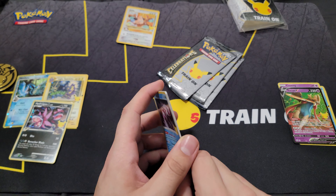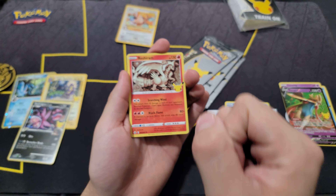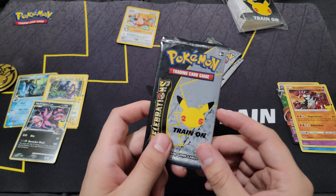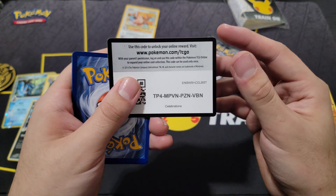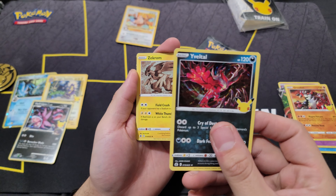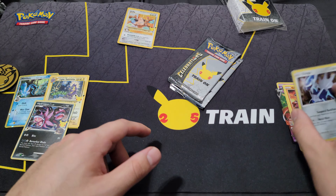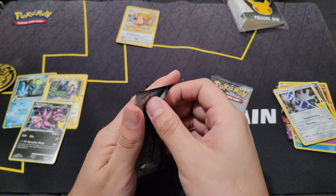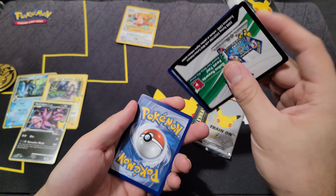Guys, I gotta tell you, I'm still on the hunt for that Ultra Premium Collection — seems like my store just hasn't gotten it in. One day I'll get it. We got a Mew and Groudon. Okay, let's see — this is pack three or four, I lost track. Here we go: Zekrom, Eevee, Zekrom again — and a Dialga! Oh man, this box is flying by fast, we got only two packs left.